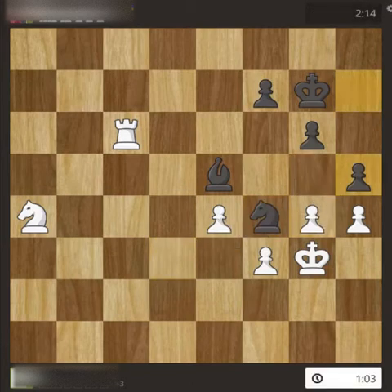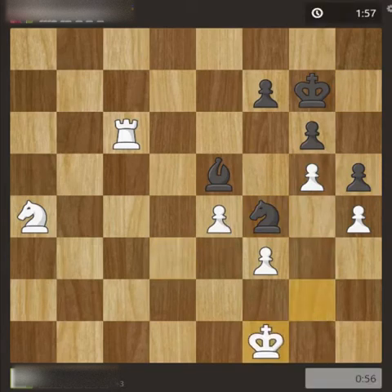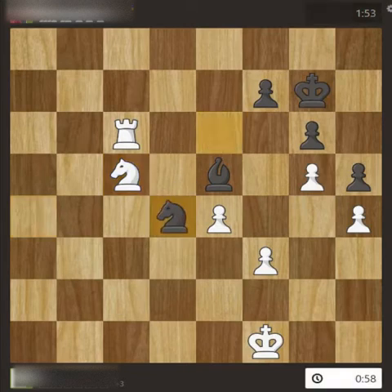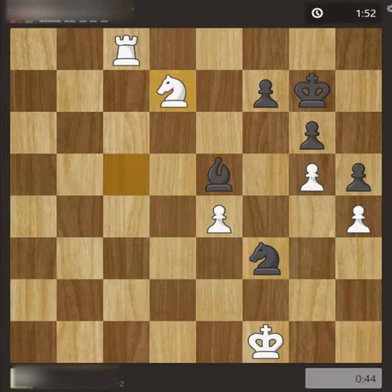I moved the pawn — check here, check here — then the knight went back. The knight is very dangerous in the endgame because it controls many sides of the board. I wanted to exchange it, so I brought my knight forward, but my opponent didn't want that and gave a threat to the rook. The rook went back, and I lost an isolated pawn.